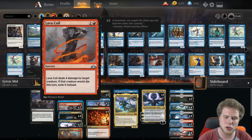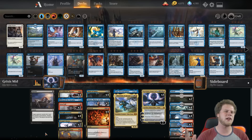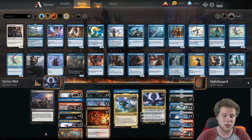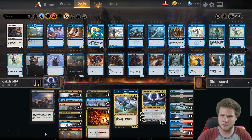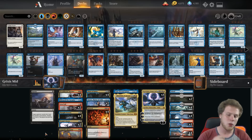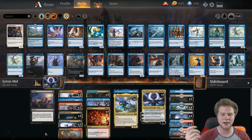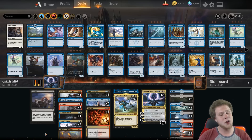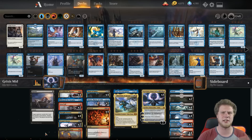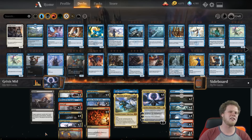At two mana we have two Lava Coils, two Tyrant's Scorn, and one Angrath's Rampage. I like the split and diversity because I want options — that one Lava Coil for Rekindling Phoenix, while still being able to bounce a Lyra with Tyrant's Scorn if needed. We have a four-of Bedevil because that's the best removal in Grixis colors — three mana that points at basically anything. Notably, it cannot destroy Enchantments, so white-based Enchantments like Ixalan's Binding are actually insanely bad for us. That's why we have hand disruption and some Counterspells post-board.